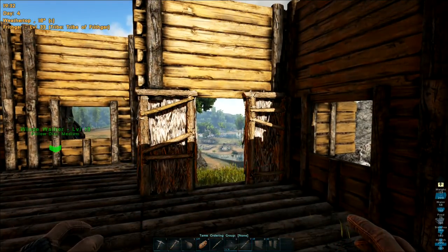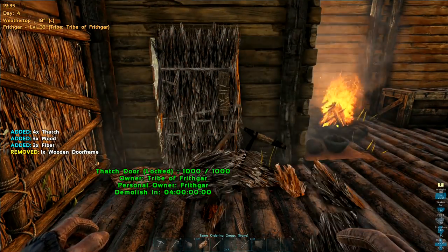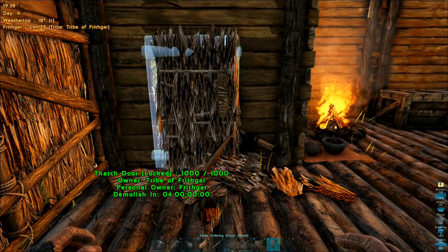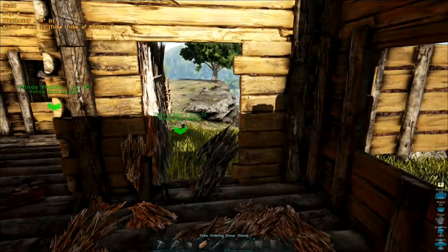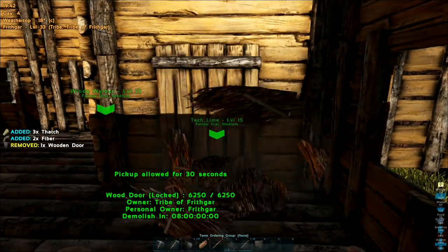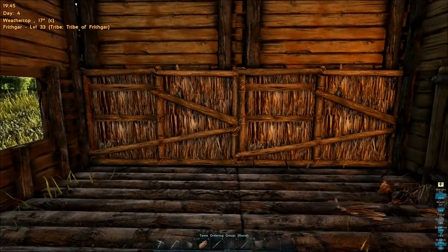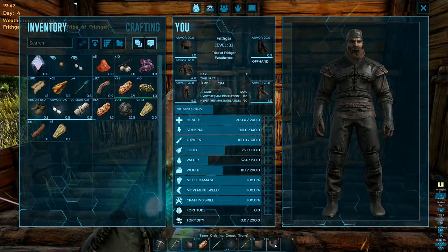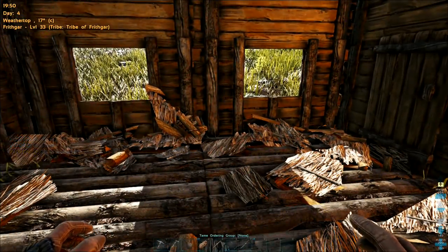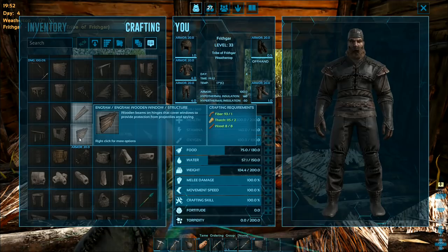That one up there, and that one up there, and I'll put the two wooden door frames in there. Go to number 9, put that one in there, and that one in there. Then we go into inventory and drop that one in there too — number 9, put you on there. Close that door — there, that's much better.